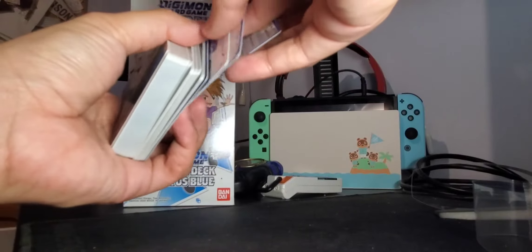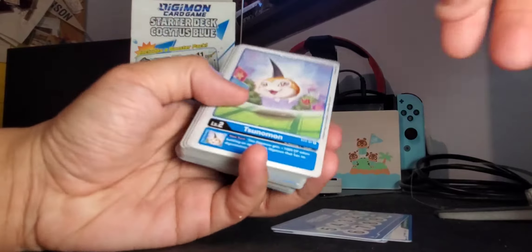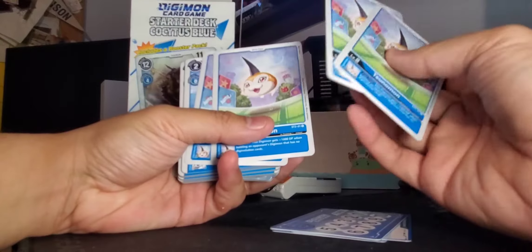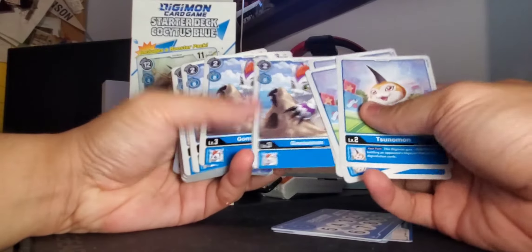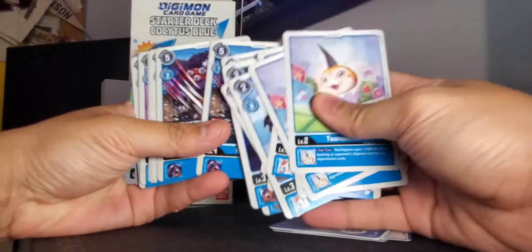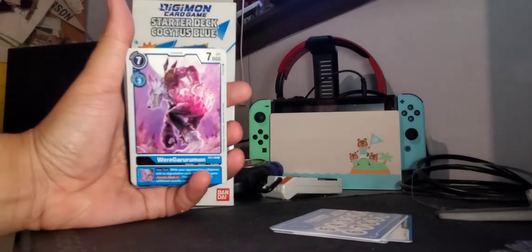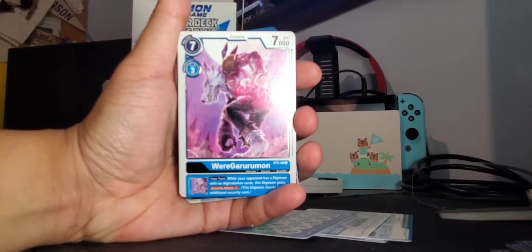Each deck comes with memory gauge cards and instruction cards. Kocytus Blue is centered around Matt and his Digimon Gabumon and all of his evolutions: Sunomon, Gomomon, Gabumon, Bearmon, Ikkakumon, Garurumon, Grizzlymon. Then the Gold Foil ultimate levels - Weregarurumon and Zudomon, Plessiomon - two Gold Foil. And then the Holo Foil MetalGarurumon.